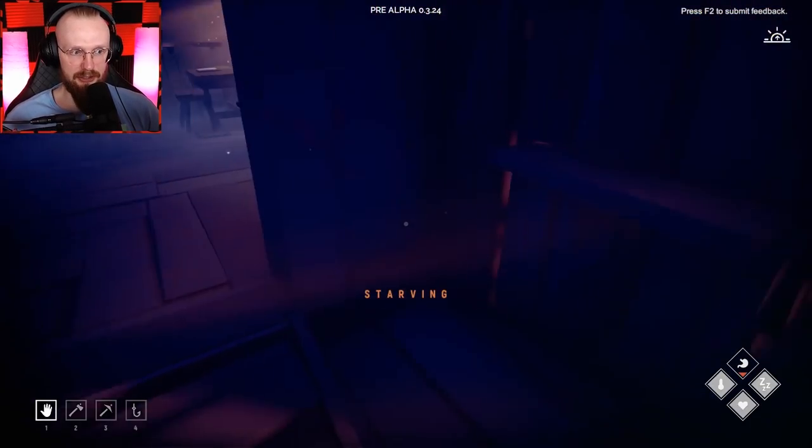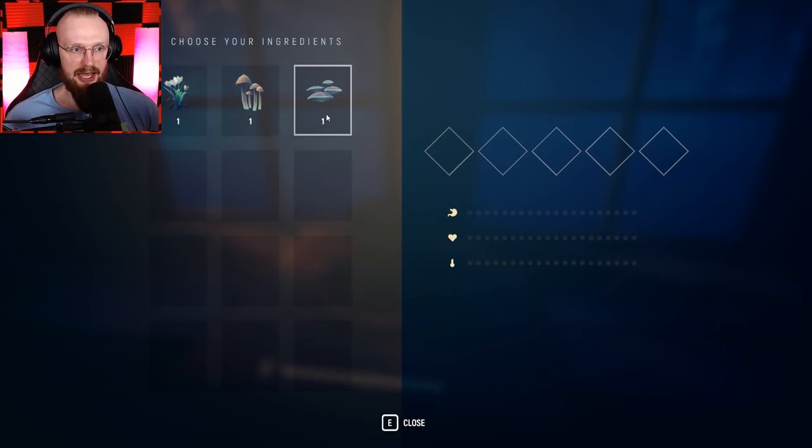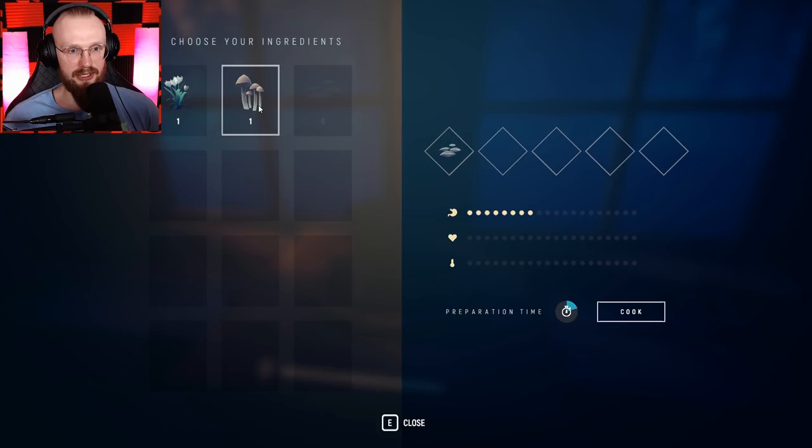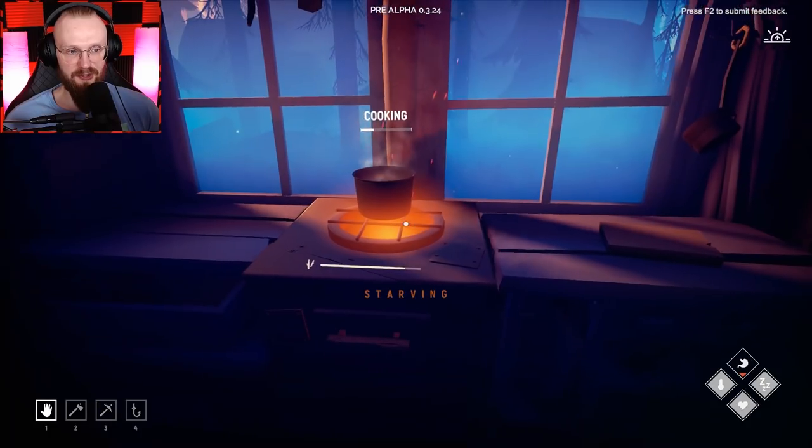So without any further ado, I'm literally gonna go and cook a little bit of stuff. Somewhere in this chest I should have like a little bit of mushrooms, a little bit of hoof fungus. I'm gonna drop that over here and probably some mushrooms. Yeah, that should be good enough. Let's cook this.